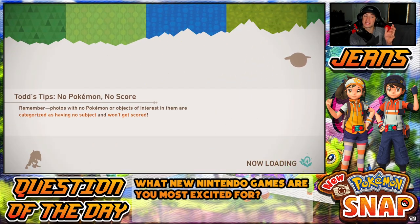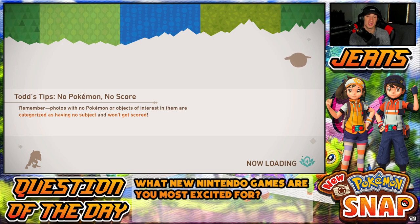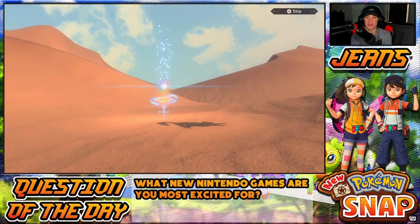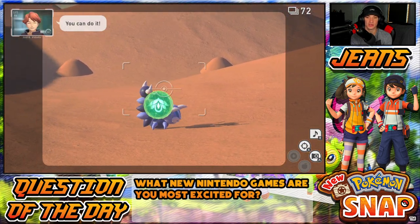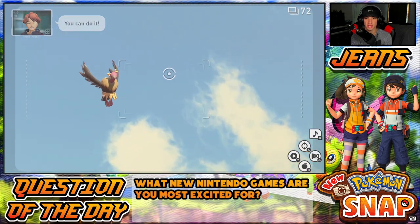We did unlock Illumina orbs, so this area is kind of new — we're going to be able to use them, throw them around, get some new poses, maybe get some new Pokémon and roll out from there. I'm hoping we just straight up unlock this new area, which would be awesome. Let's head over here — we do got lovely little Illumina orbs.